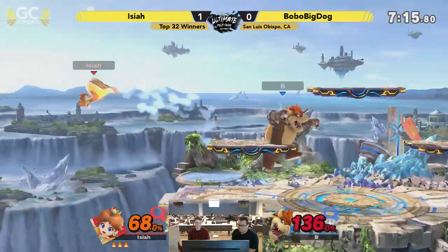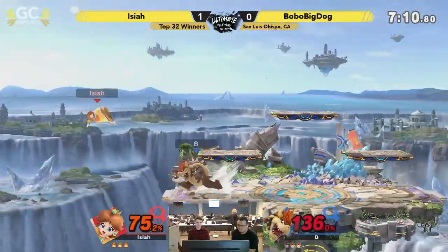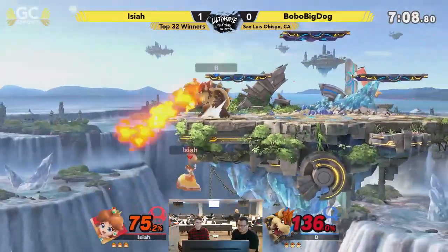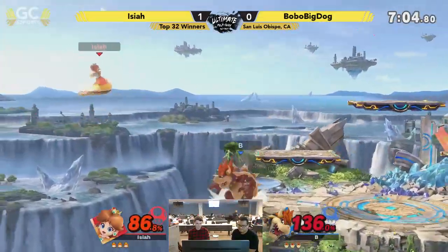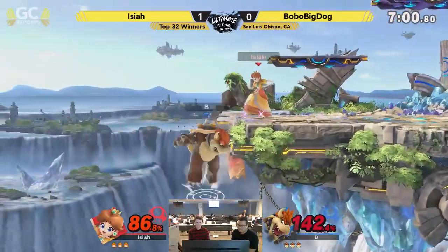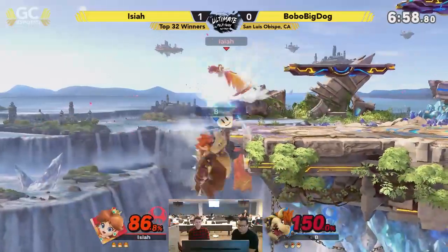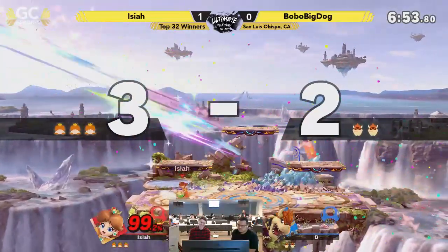But that's not a set-winning change — he's definitely got to change it up a little bit, win more neutral. Air dodge back onto the stage, that's good. He's got the idea: the high recoveries. Because as Bowser, it's okay to take a hit. If you recover high and you take an extra back air or an up air, that's fine. He's a big boy — he can live.